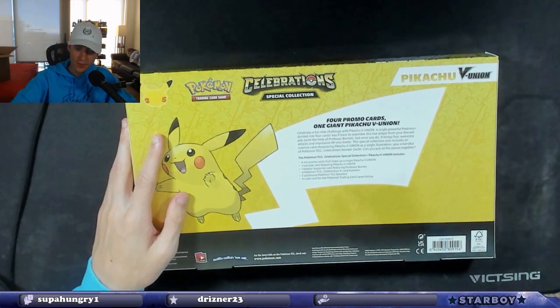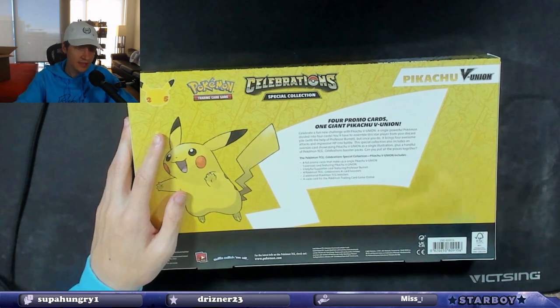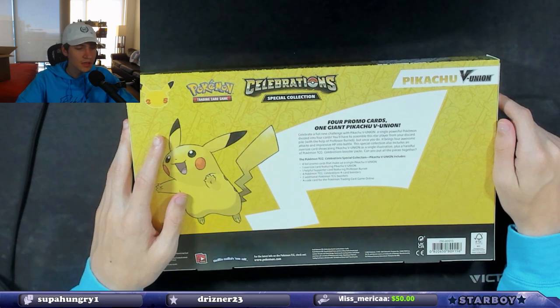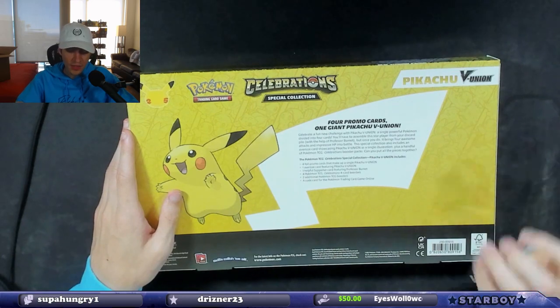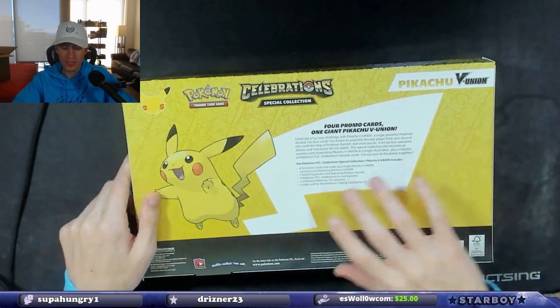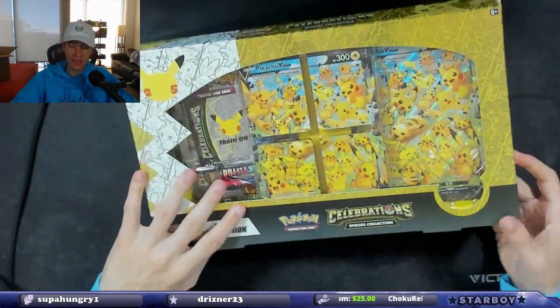In this box we get four promo cards that make up the single Pikachu V Union, one oversized V Union card, a supporter card with Professor Burnett — we don't have enough of those. There are also four Celebrations booster packs, two non-Celebrations Pokemon boosters, and a code card for the trading card game online.